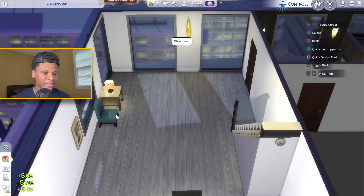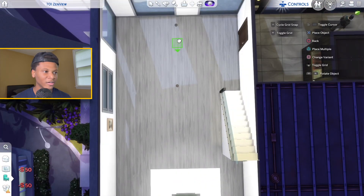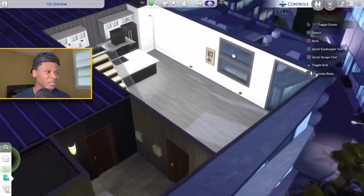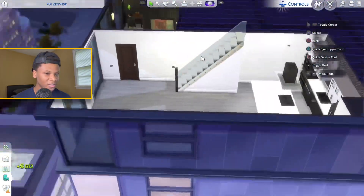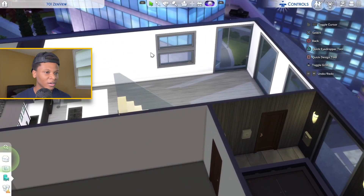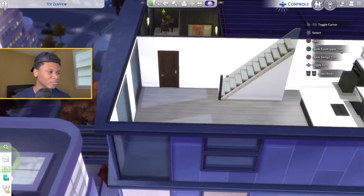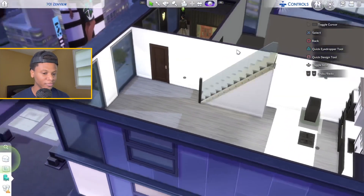For this living room, we can't really do much besides remove some stuff and add more light in here. I would add a fireplace, but there's no space for one — the windows are on these walls, this wall is basically covered, this is part of the kitchen, and this is the exit. So there's not really too much more I can do to this living room.